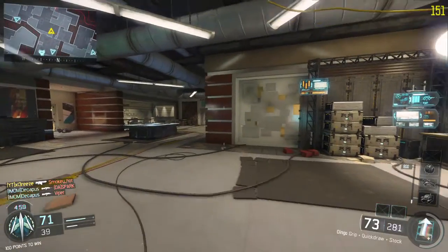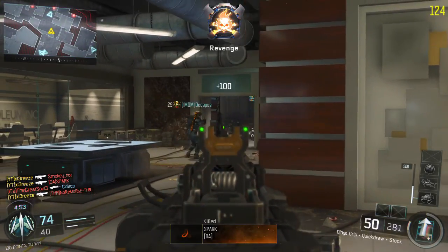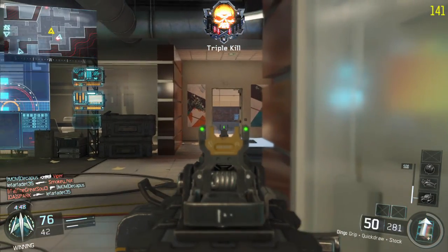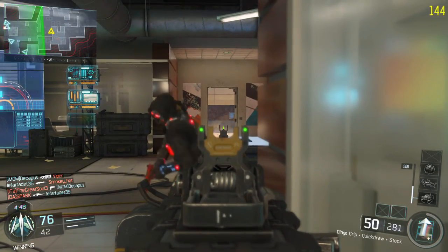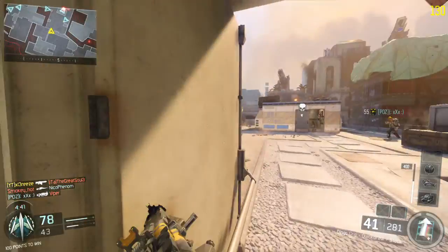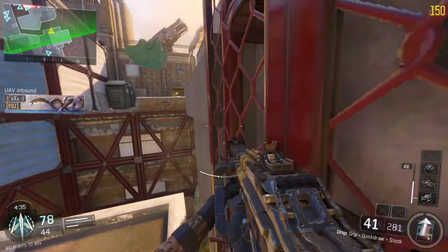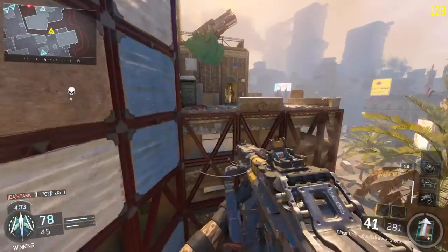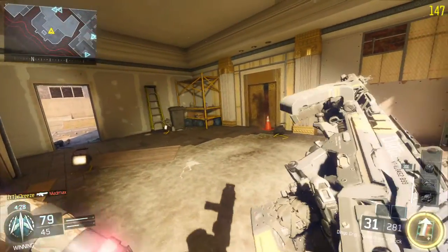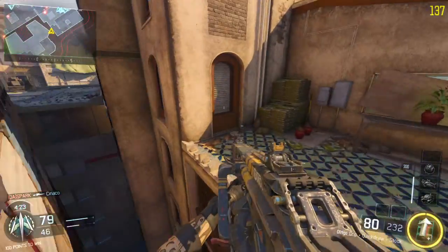I don't even know where they're spawning anymore because our team seems to be pushing up quite close. I've got you, and you. I have to be careful because someone just slayed in. Got him. I need to run out. As long as you don't come towards me I don't really care. Oh my god, thank you — that is so lucky. I thought I was actually either going to die or fall off the map, so thankfully neither of those happened. The spawns keep flipping.